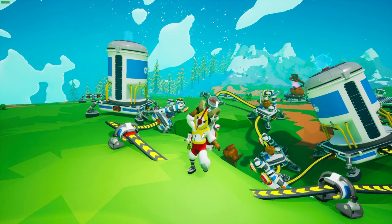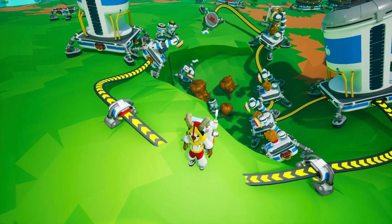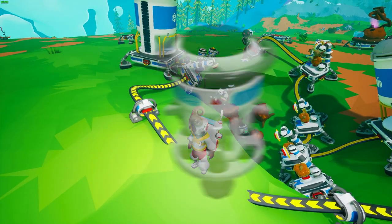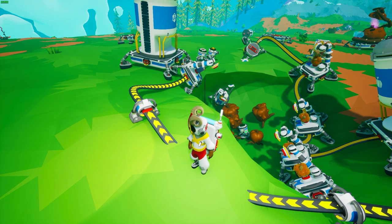Welcome back to another episode of Astroneer. Today we're going to look at the automatic farm courtesy of the proximity repeater — something that you can do right now because of the farm limited time event found inside of the fall update.